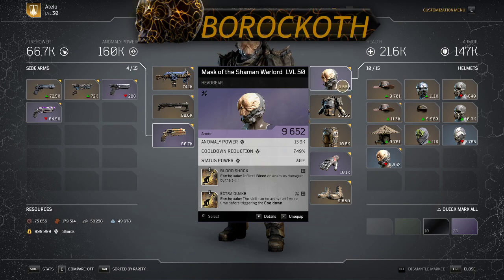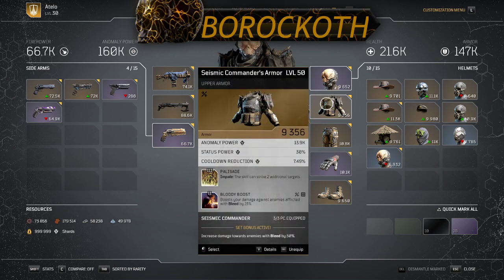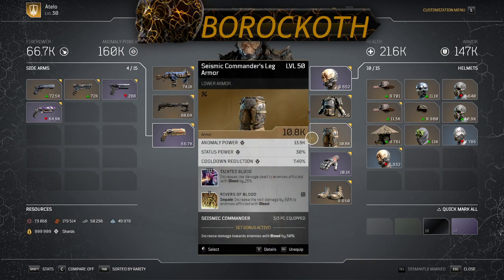You can see the Seismic Commander chest piece — I'm using Impale, which hits two additional targets. I went ahead and put Bloody Boost on for another 15% damage against bleeding targets, so that's 65% so far. You can see anomaly power, status power, and cooldown reduction on those. The Seismic Commander legs have the same — anomaly power, status power, cooldown reduction — and the tier three on this is amazing: 25% extra damage to bleeding targets. So you have a total of 90% more damage to bleeding targets altogether.